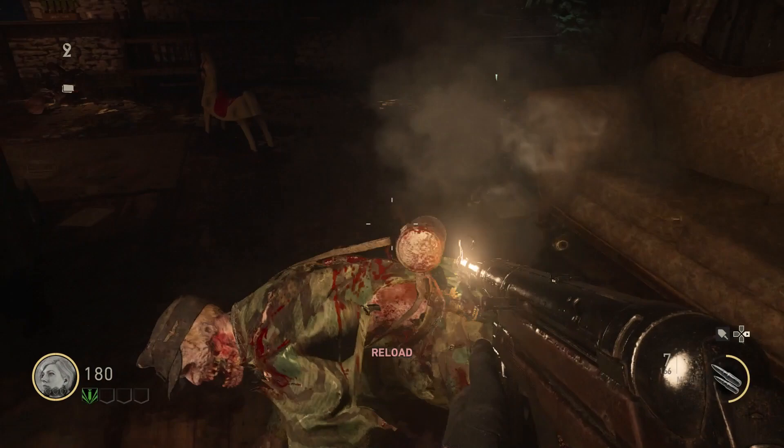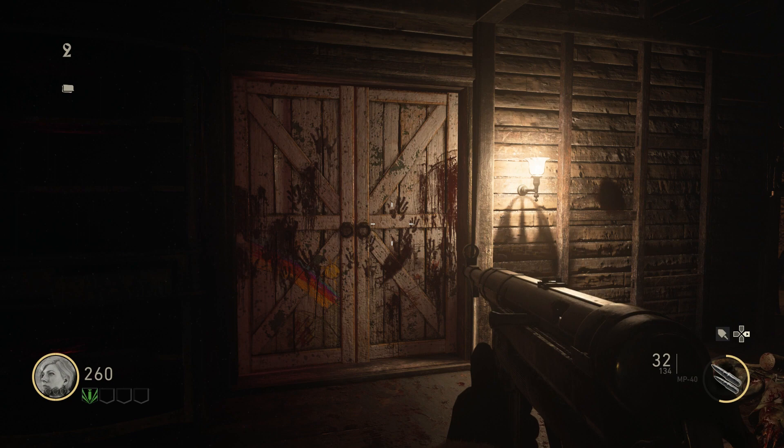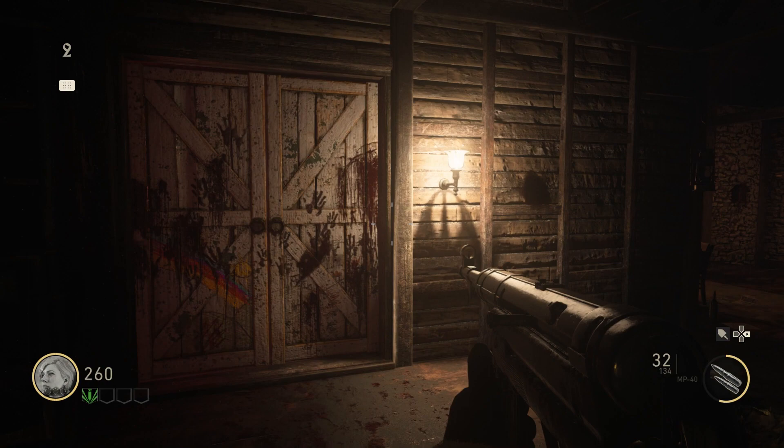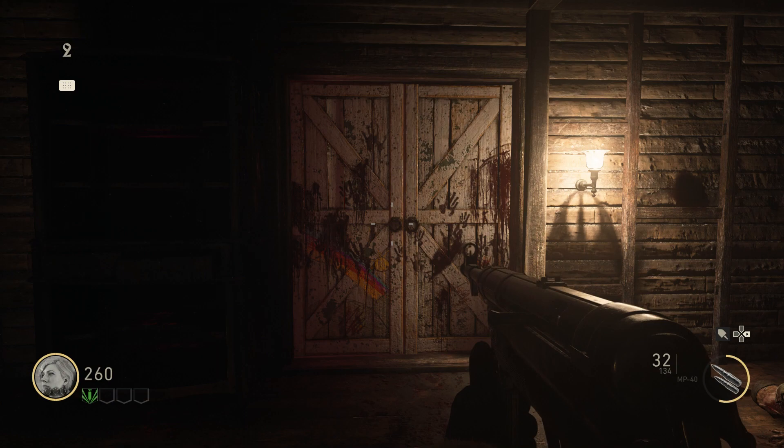Around the map there are 10 lanterns, and all you need to do is shoot all 10 of them. Once you do that, this door will open up. They're pretty easy to find — eight of them are inside of the house and then two of them are just outside, which you can see by looking through the windows. You can shoot them in any order, it really doesn't matter. When you do shoot one, you will know you've activated it because you will see a tiny purple glow from inside of the lantern and you will hear the noise of crows.